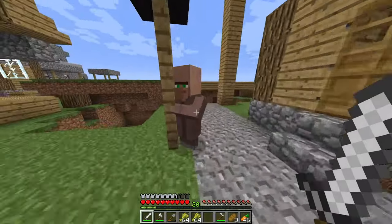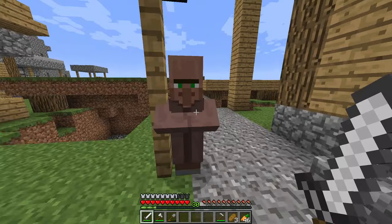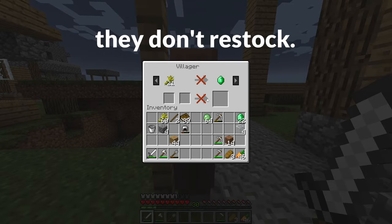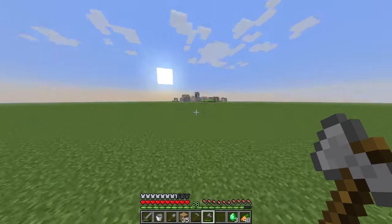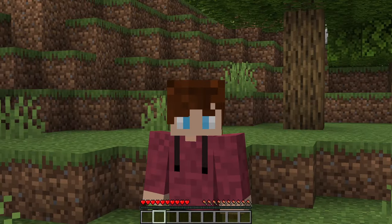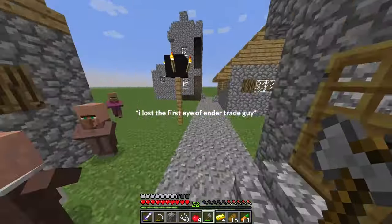However, when I went to trade with the villagers, there was a problem. Apparently, in this update, once villagers run out of trades, they don't restock ever again. So after exactly seven trades with an item, you're done — that villager will never trade that item again. This meant I had to go to so many other villagers to find books and wheat trades.